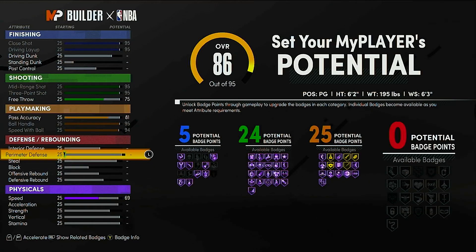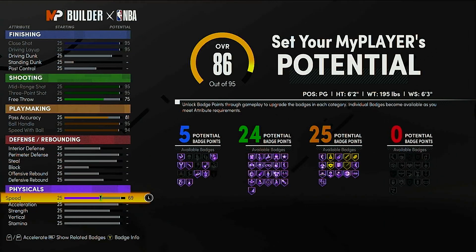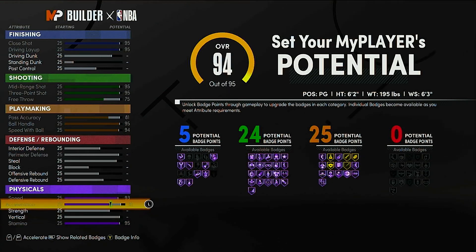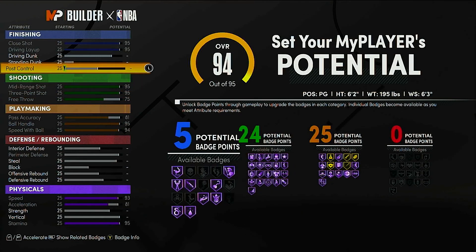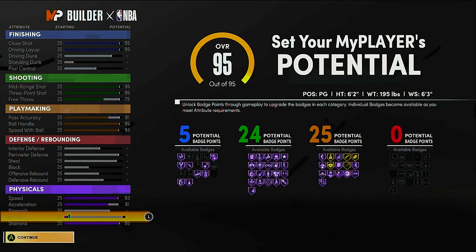Kyrie has no defense — his perimeter defense is basically none. His steal you could max at a 91, but you only get three Hall of Fame badges and no other badges, so there's really no point in adding steal. His speed, put at 93. Stamina is critical for park games, so put that up. Acceleration up to 81 as well. With the few extra badges, you can tack them onto defense, but it doesn't really matter. What you could do is just put them on vertical.